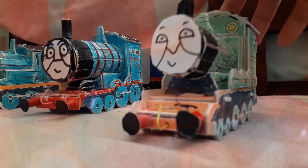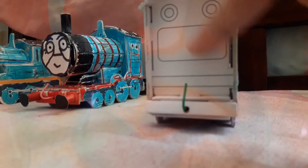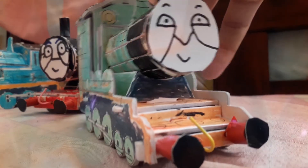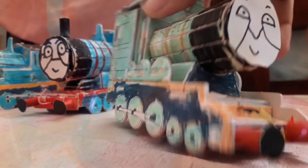Next is Henry. There's not much change with Henry — I still need to remove this part and make the second section black, then add a tender. I also need to color this red turning part on Thomas.